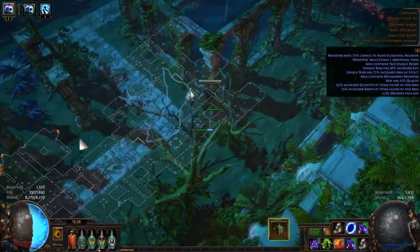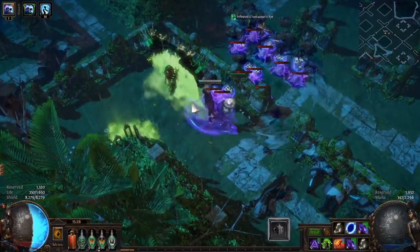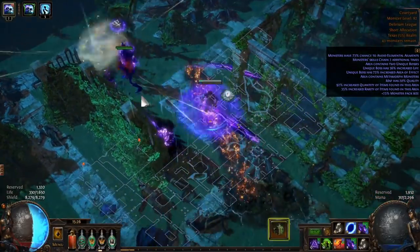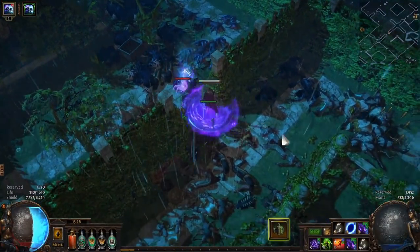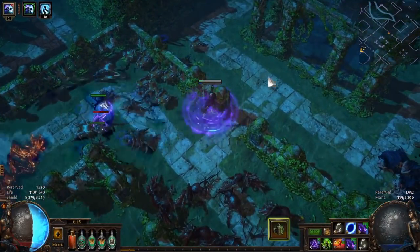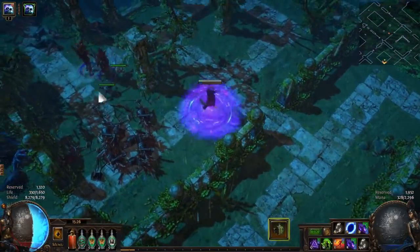Next, I want to talk about utility gem link setups. These can be very important both defensively and offensively, and include things such as curse on hit setups along with cast on damage taken setups, which can vary depending on your build. Molten Shell for armor builds, Steel Skin, Immortal Call for stacking endurance charges, and Arcane Cloak for mana stacking are all great defensive options for your cast on damage taken setup. I usually stop leveling the cast on damage taken gem when it's about one-fourth to one-third of my health, so that it'll trigger when I take a large hit. You can tweak this to what you're comfortable with, but I find these to be a pretty good ratio.